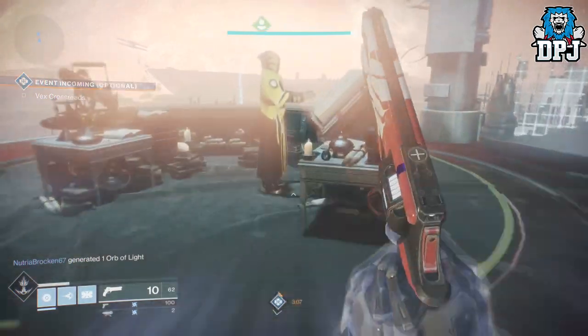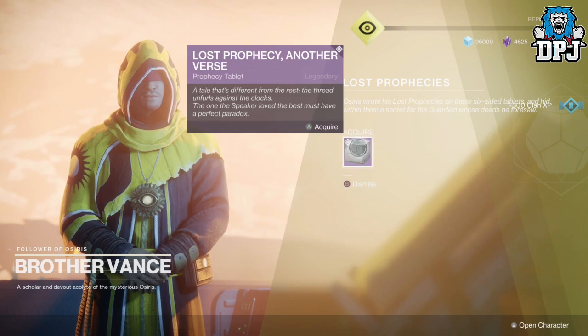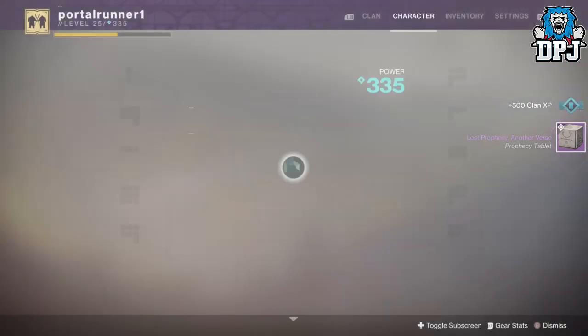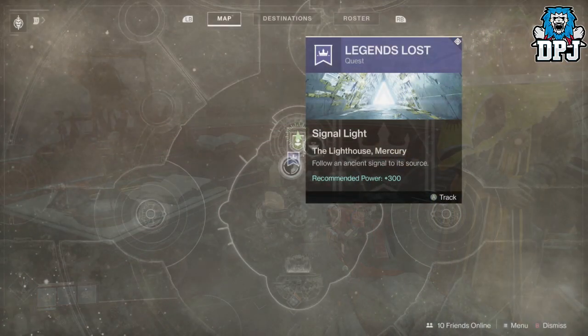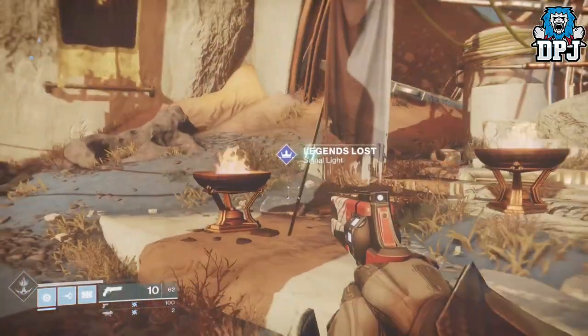So upon forging the sword, head back to Vance and he will have another verse for you called Another Verse. This is actually the start of the Perfect Paradox Mercury World Quest. The first part of this world quest is to complete the mission Signal Light. You will see this on your Mercury world map — simply select it, track it down upon Mercury, and complete it.